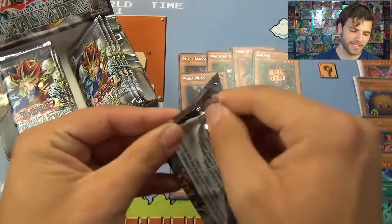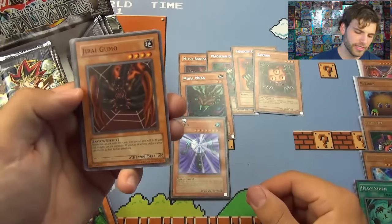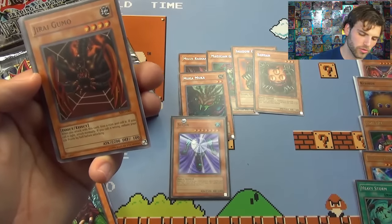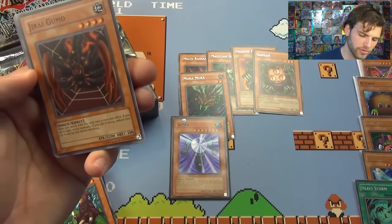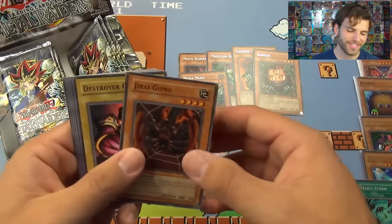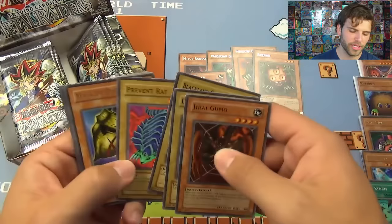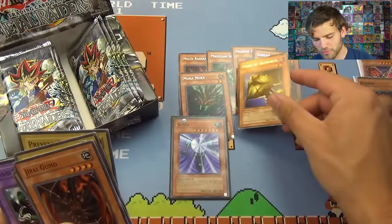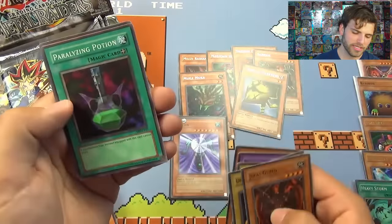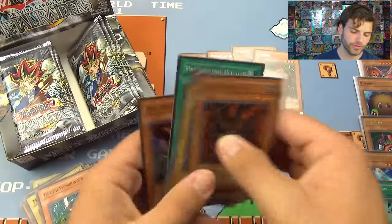Let's get a few more foils out of here — we got Suijin to start it off. Still got four packs left on the right side. Jirai Gumo — that could be a big wall for PSV to deal with. Toss a coin when you attack; if you call it wrong, reduce your life points by half before attacking — it still attacks though. Destroyer Golem, Blackland Fire Dragon, Prevent Rats — 2000 defense. Mask of Darkness, more awesome rares from MRD. Rabbit Horseman, Pump King, Paralyzing Potion — a monster equipped with this card cannot attack.